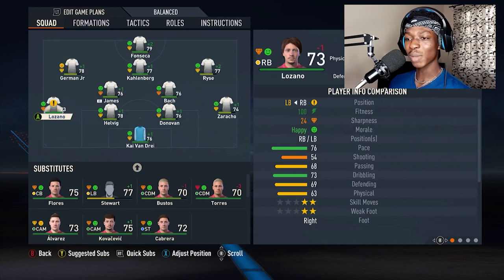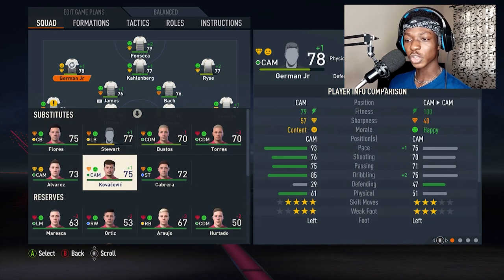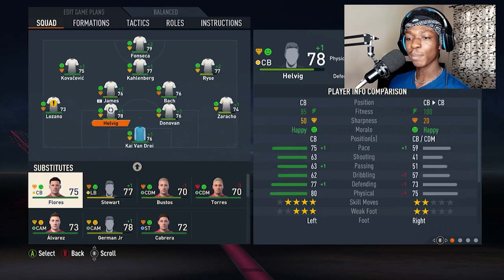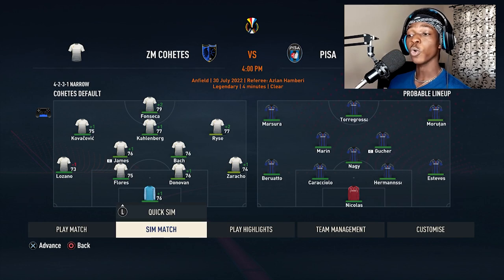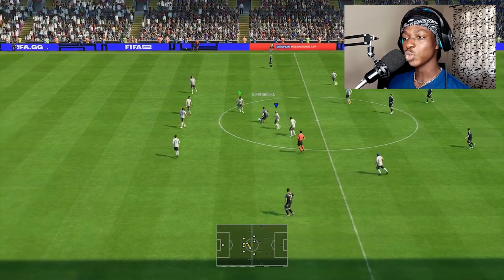We're swapping out Stewart for Lozano — thankfully this guy can play both right back and left back. German and Risi are both tired; German is only 16 so I want to leave him out of the starting lineup for this match. Kovacevic is faster so I'll play him and Lozano. I'm also putting in Flores. Our last match is against Pisa — that's the final match for this episode. Let's see if we can actually hold the ball and put in a better performance.